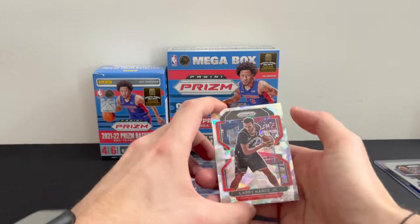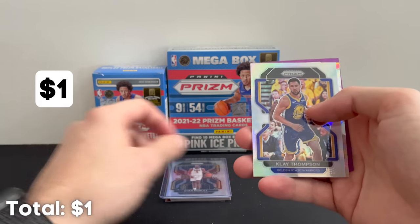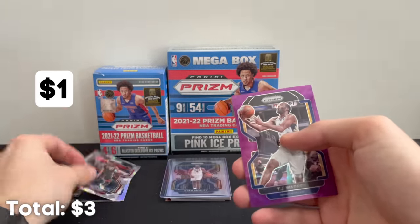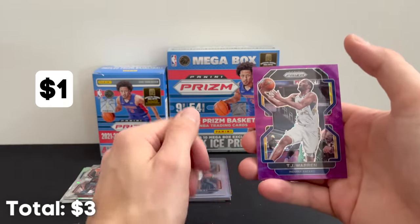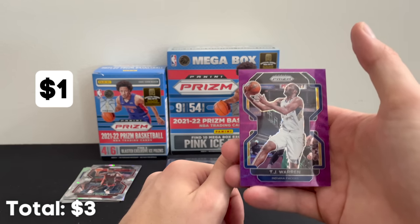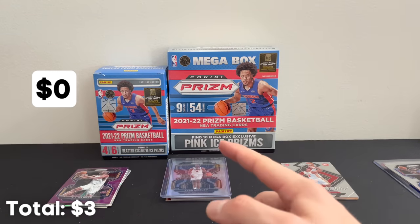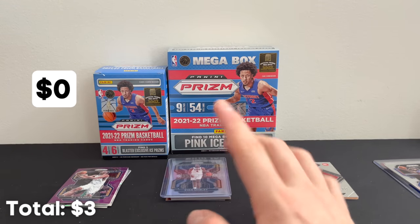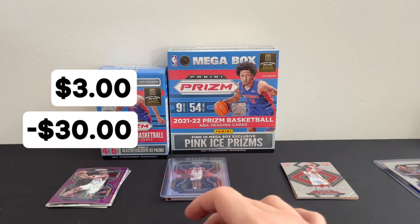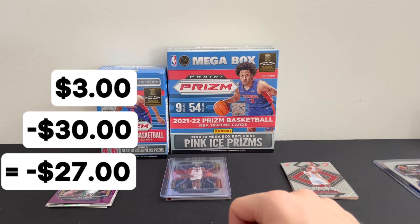Moving on to the blaster box: Larry Nance Jr. going for about $1, Klay Thompson about $1, Jimmy Butler about $1, and the TJ Warren — couldn't find any that had sold. So for the blaster box we made back about $3, and they cost around $30 — so you're down about $27. And on to the beautiful mega box.